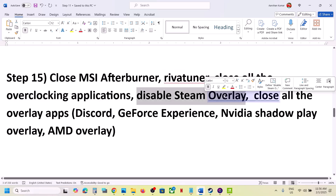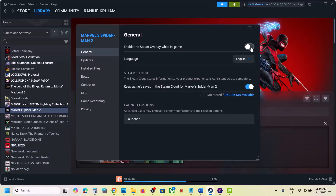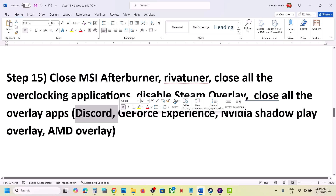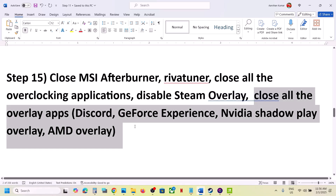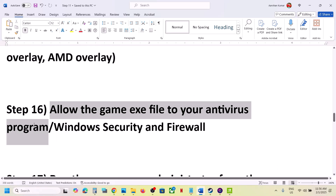Disable Steam overlay — go to Steam, right-click on the game, select Properties, and turn off 'Enable the Steam Overlay while in game.' If you have Discord running, turn off the overlay in Discord as well. If you have GeForce Experience, turn off the in-game overlay, or simply close all overlay applications and then launch the game.